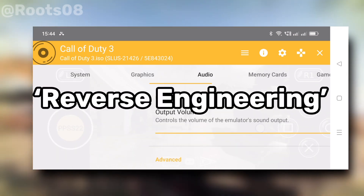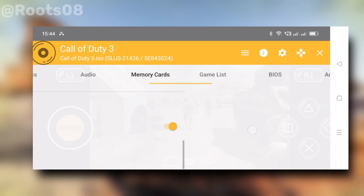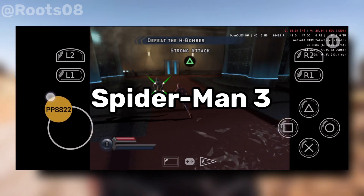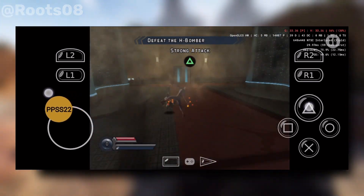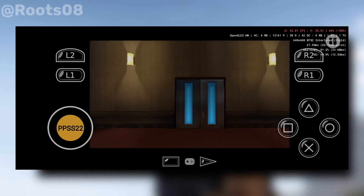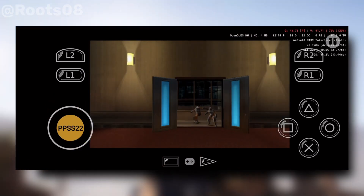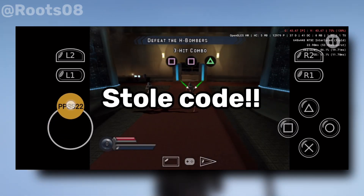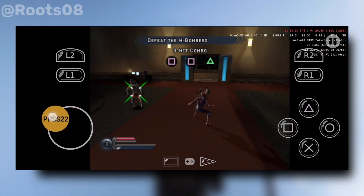According to me, the developer just reverse-engineered EtherSX2. The game works really fine and smooth. Also note that I had to wait 30 seconds because of an ad, even after the game had already booted. It clearly looks like PPSS 22 Turbo has stolen code from EtherSX2 and just made a few changes to the interface.